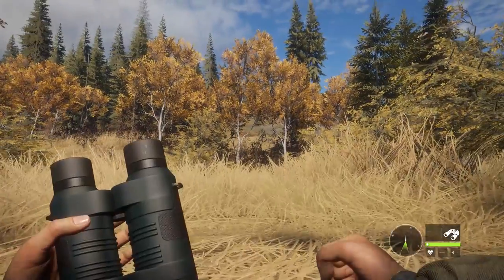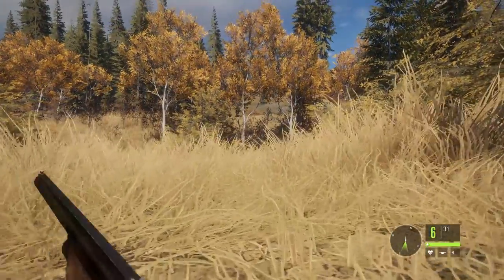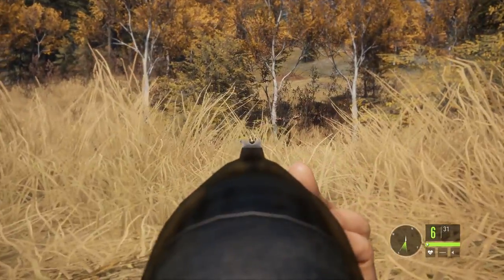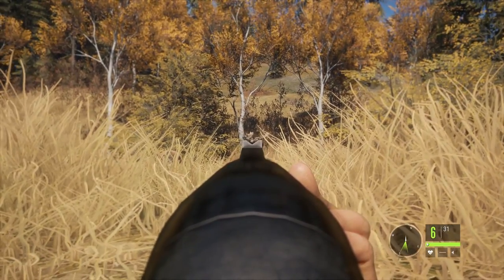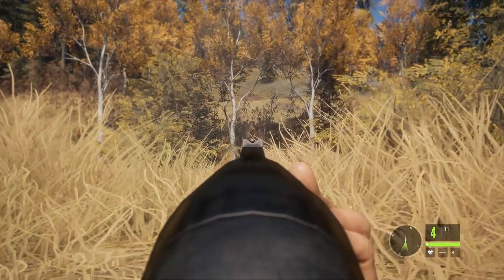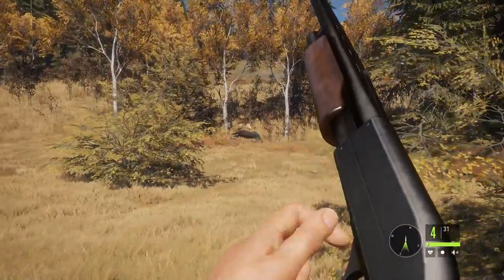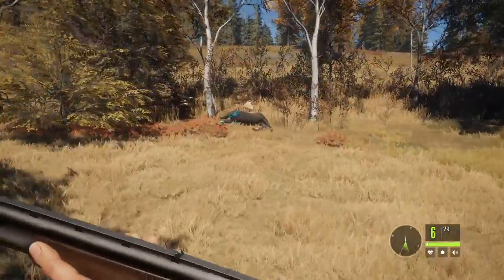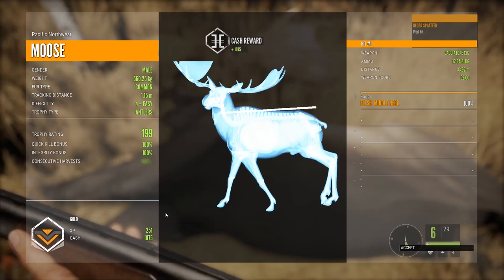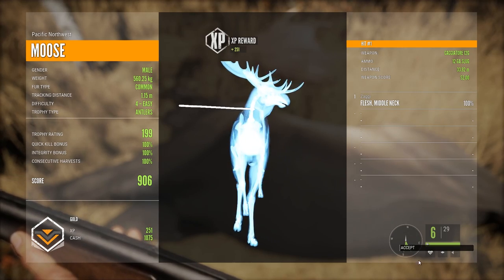I'll try to get a little closer on that one. Got one just in front of me as well - definitely try to take a shot at this guy. He's down right away, and the other one is hit at least. Seems like a pretty big one - quite some nice antlers. Gold! It's not too bad. This is by far the best one that I've shot with the 12 gauge slugs.